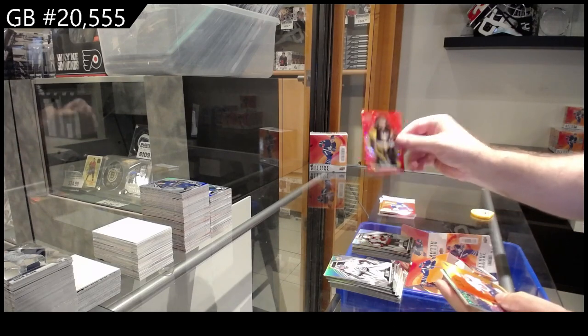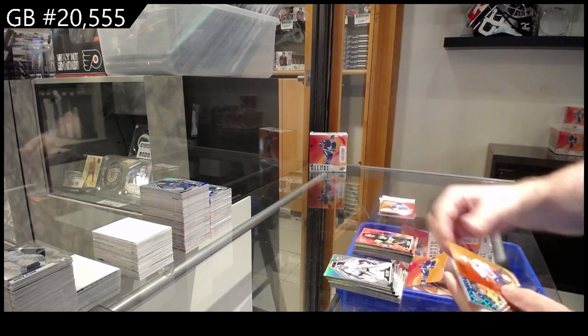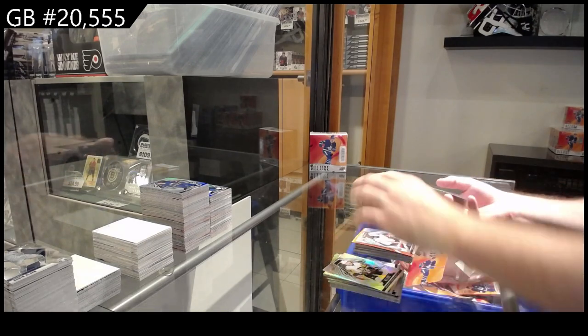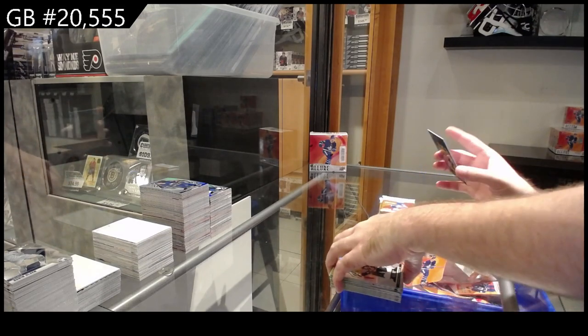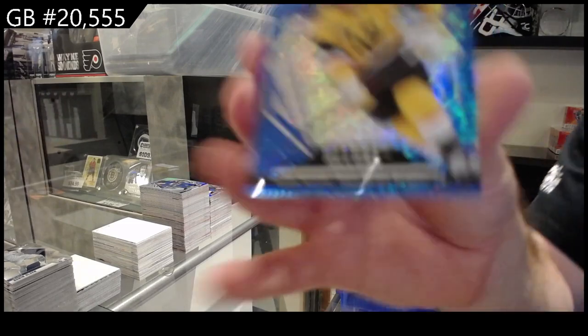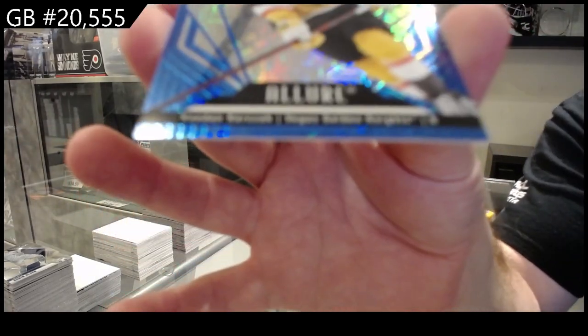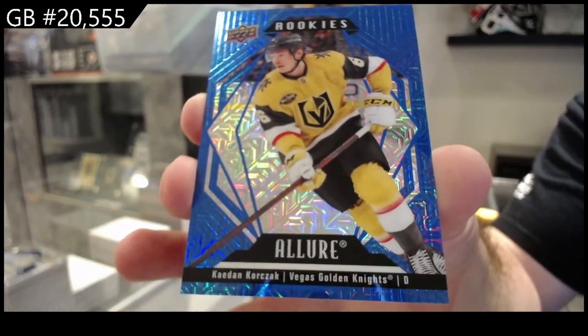Jari for Pittsburgh red rainbow, color flow for the Islanders of Lee, rookie for Anaheim of Dostal, and a blue line numbered to 35 rookie for Vegas of Corzak — that's a good one, low-numbered rookie.